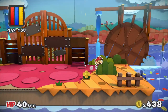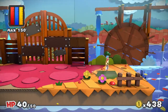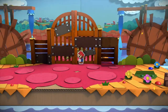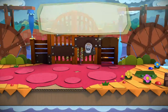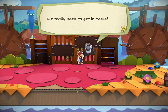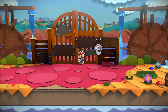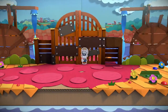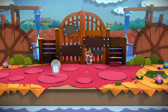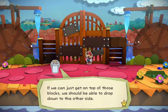But first of all, the gate's locked by the looks of it and there's no other way. There's something stuck to the other side. I don't think we can open it from here. We really need to get in there! If we can just get on top of those blocks, we should be able to drop down to the other side.